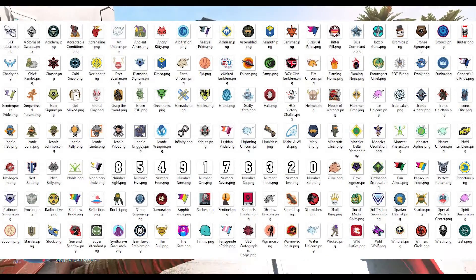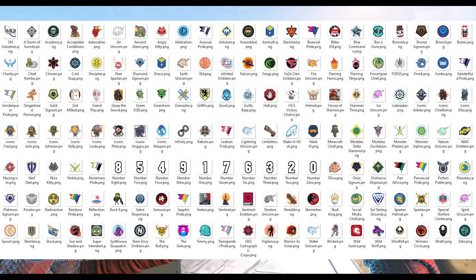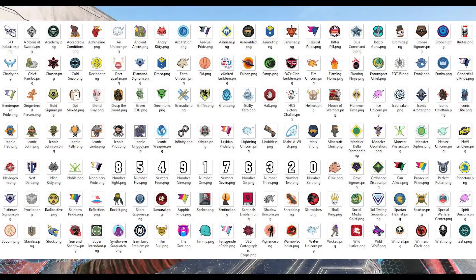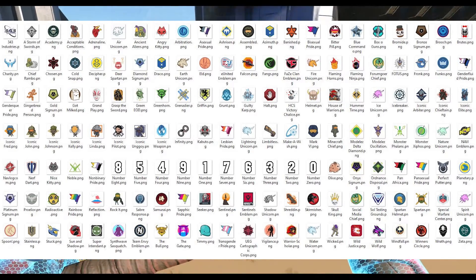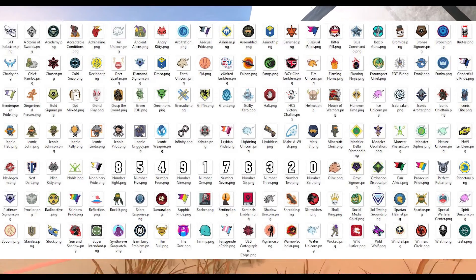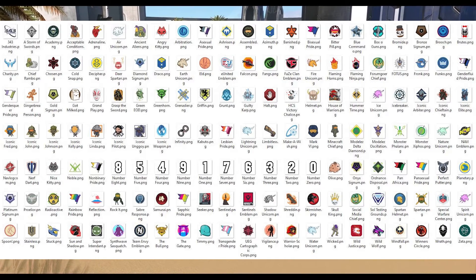Like the Lightning Unicorn, which is the emblem that 343 gives you if you are able to encounter them in a match. If you want to know more about that, check out my link in the description. And then there are others like setup emblems and so many more.